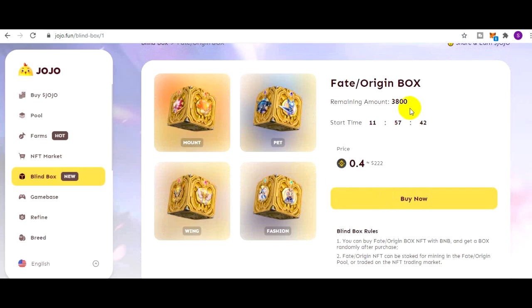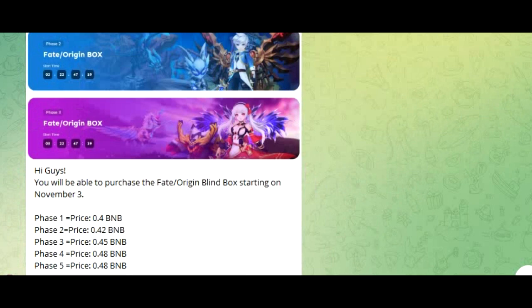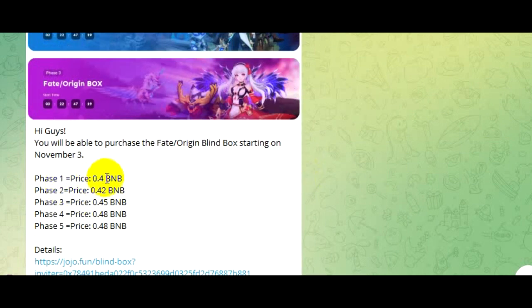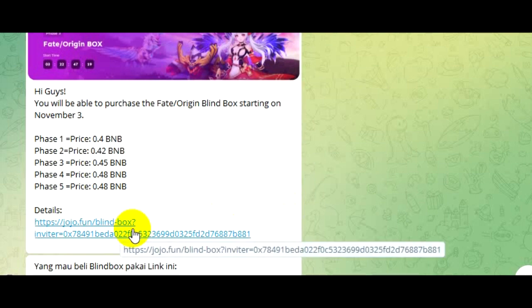Kalau habis box fase pertama yang 3.800 ini, masih bisa beli? Masih bisa. Ini fase pertama, nanti totalnya ada lima fase. Fase pertama 0,4 BNB, fase 2 0,42 BNB, fase 3 0,45 BNB, fase 4 0,48 BNB, dan fase 5 juga 0,48 BNB. Kalau kawan-kawan bingung bagaimana caranya untuk membeli, link pembelian nanti saya taruh di kolom deskripsi - kawan-kawan tinggal klik saja.